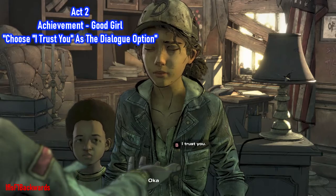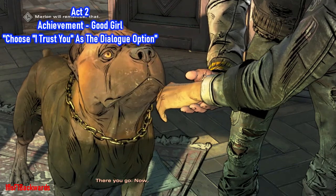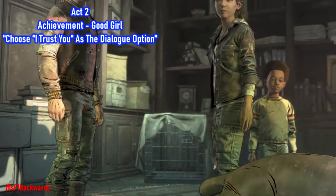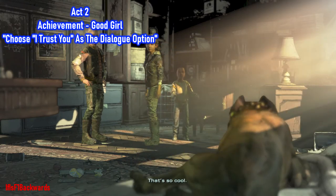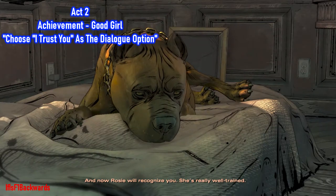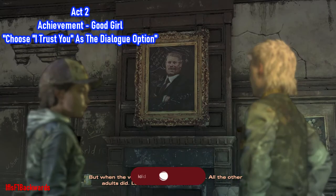Get down on Rosie's level to get your scent to her, then whistle and tell her to lie down. Rosie was the headmaster's dog back when the school was still functional, but when the world went bad all the adults bailed and left the kids behind to fend for themselves.